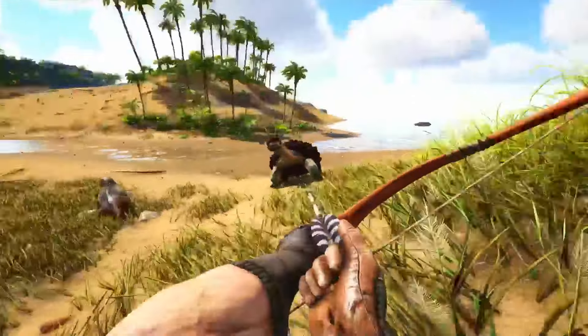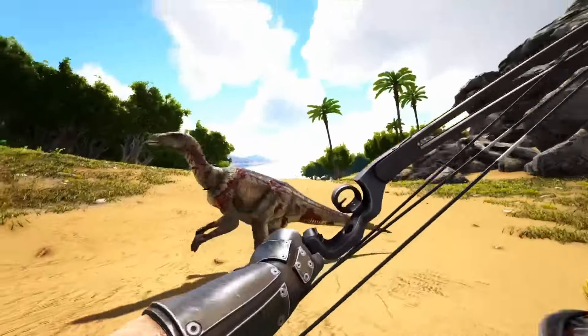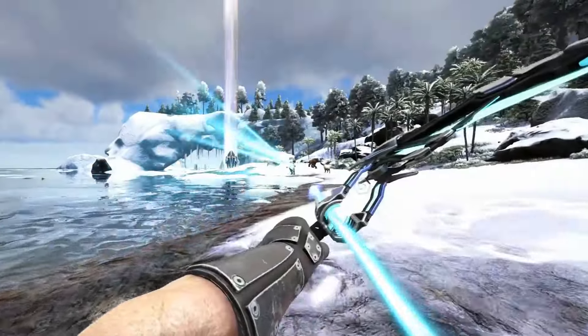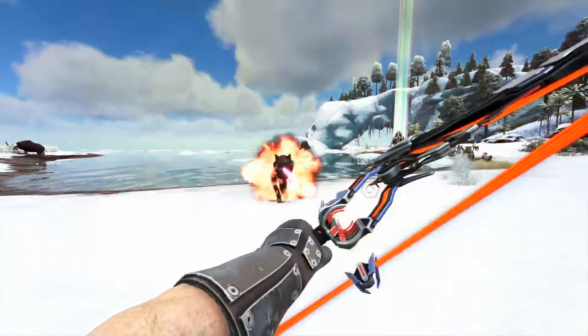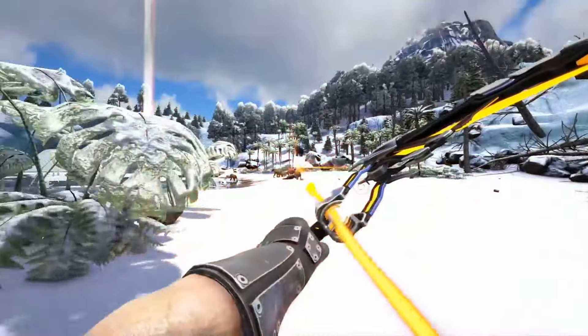So of course we have the bow and arrow — the regular wooden one — and then we have the compound bow, which is just the more modern version of the regular bow. It's the metal one that uses metal arrows. And then there's the newly added tech bow with a bunch of different abilities, like using regular arrows, explosive arrows, trank arrows, and fire arrows, which you can all switch between.